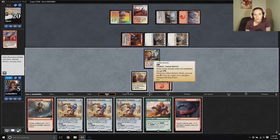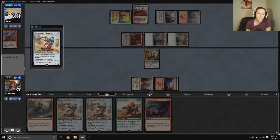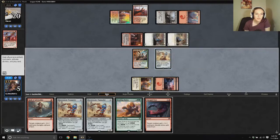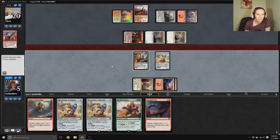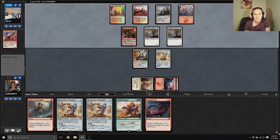We have two energy. If you pay whenever it attacks, you may pay one — if you do, you get plus one, plus one, and trample until end of turn. I don't think... that'll give one, two, four, five. We can hit for ten. We won't have another blocker and we're dead on board after that, so I'm pretty certain we just need to put out another electrostatic pummeler. This hurts so bad. I'm supposed to be attacking! I'm not! Because I got stuck on land!